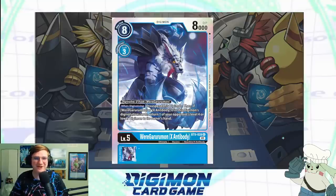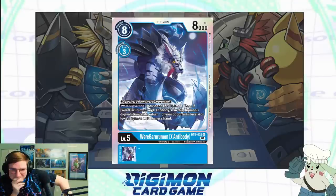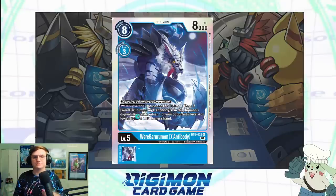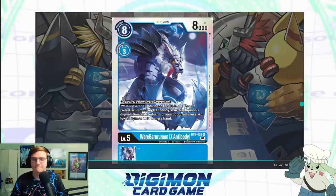He's a cover character — GaruruX, basically the Vegeta to Greymon's Goku. That might give away an idea of its power level, or maybe not, because cover cards in YuGiOh are pretty bad. It's 8,000 DP, three to Digivolve over level four. He also has a special Digivolution condition: Digivolve for zero from any card with 'WereGarurumon' in its name. His effect: when Digivolving, unsuspend this Digimon, then if WereGarurumon or X Antibody is in this Digimon's sources, return one of your opponent's level four or lower Digimon to its owner's hand. No inherit effect.